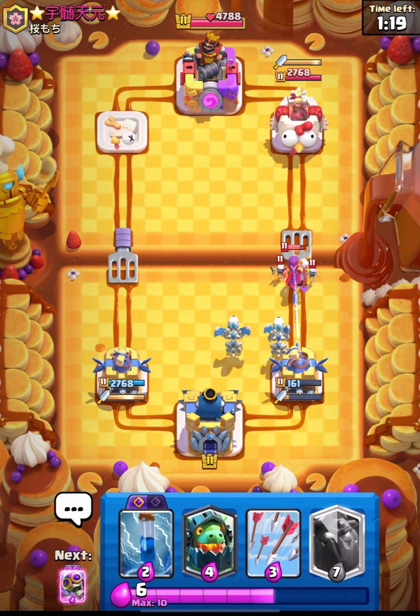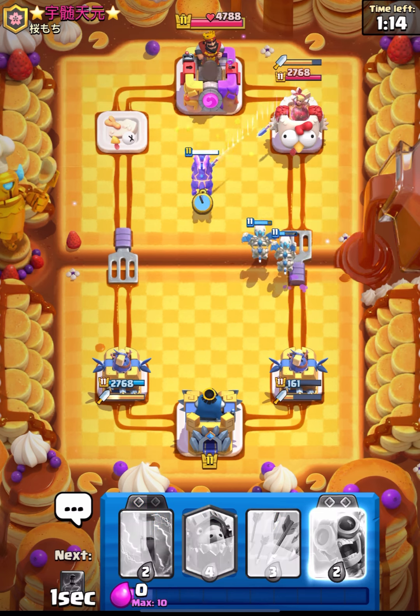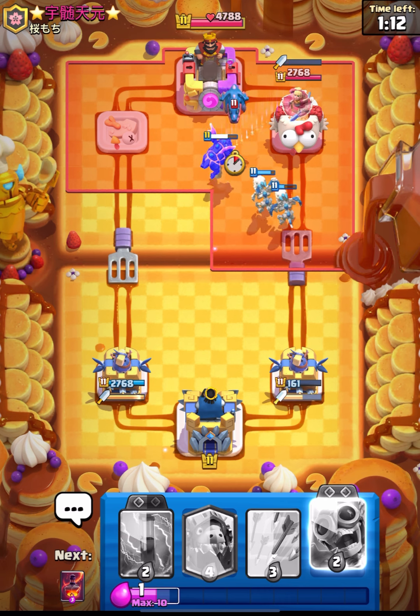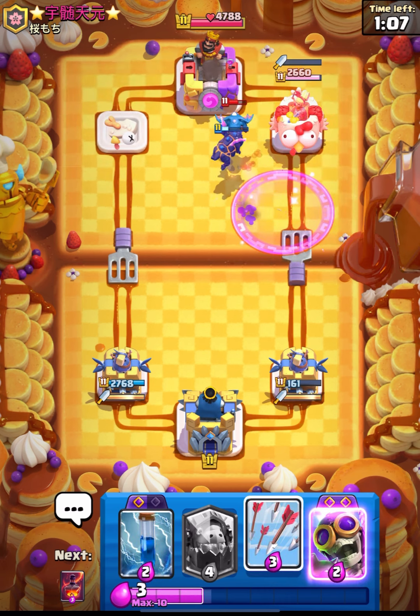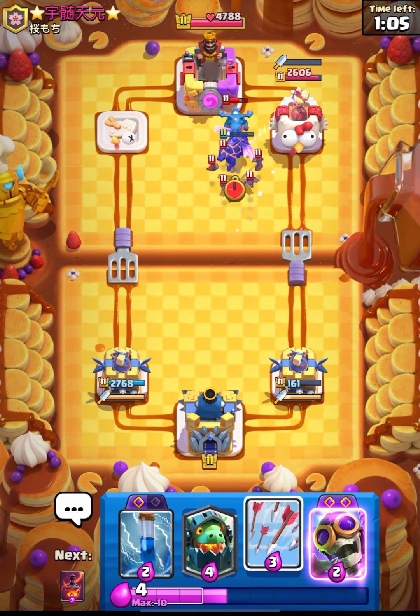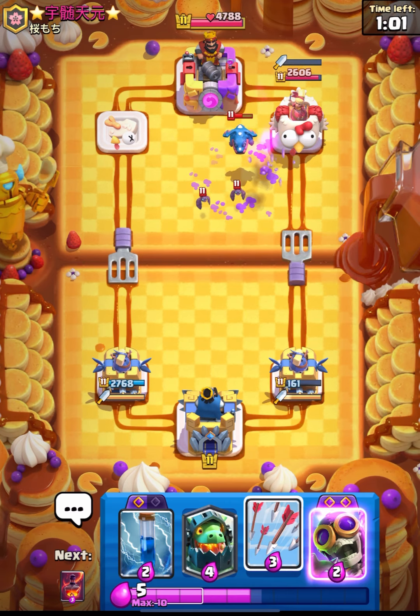Let's place our Lava Hound at the center — this will be really aggressive but I think we can get some value. That was not the very best play guys. His Electro Drag will get a lot of value — not Inferno, sorry, it's the Electro Drag.